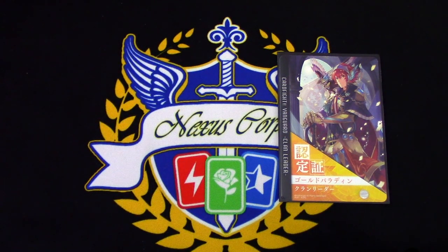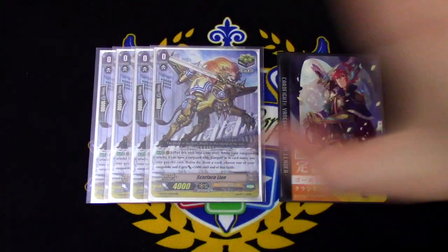For our triggers, we will be keeping Scarface Lion as always. Scarface Lion is when your Vanguard attacks. If your Vanguard has the name with blank, you may pay the cost and move it to Soul, draw a card and give it 5,000 power. Every clan has a version of this card.